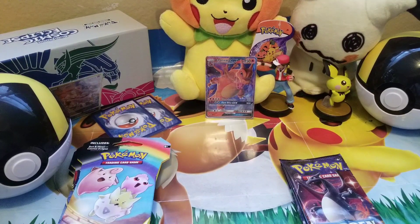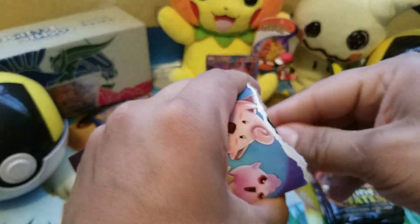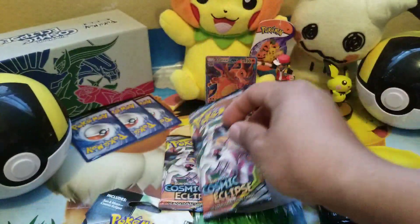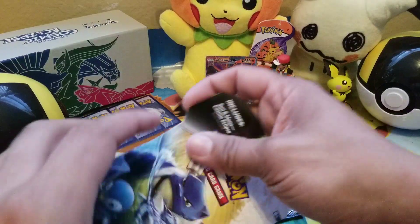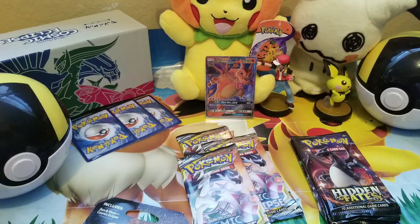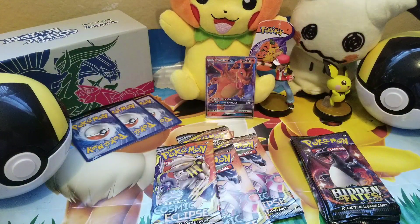If you guys have any specific openings you'd like to see, any kind of different packs or anything like that, let me know and we'll try to find them and get them on the channel. So we have four packs of each. I'm just going to get the Cosmic Eclipse out. I tried to pick four different artworks from the outside because I couldn't see inside — same artwork there — I was hoping to get four different ones but so far we only got one kind.